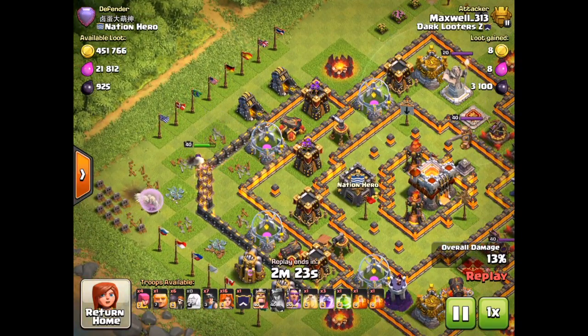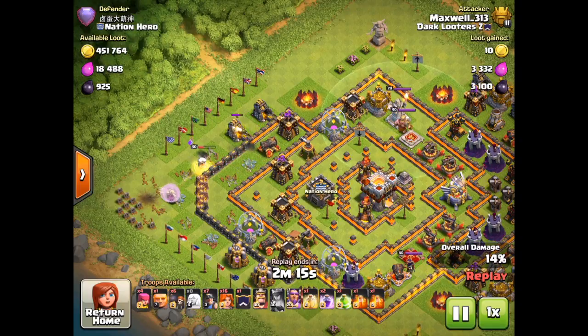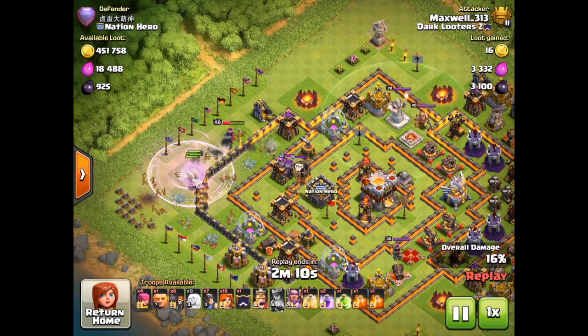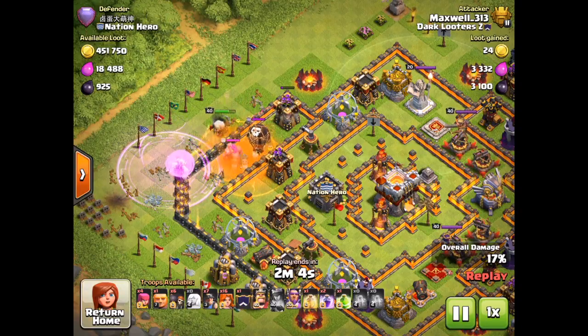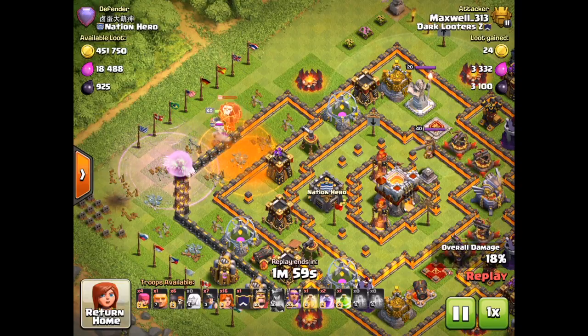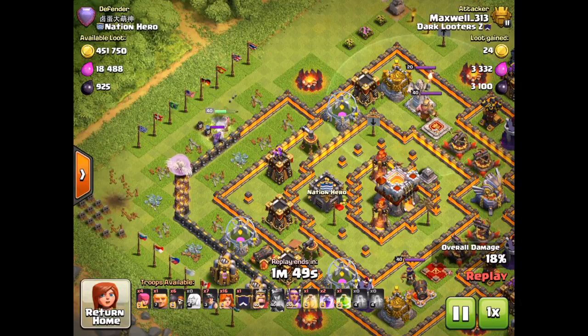The queen is going to walk into range of three point defenses shortly — that cannon and those two archer towers — so I'm going to use a rage spell there to make sure I don't lose her. Rage spell going down, taking care of the cannon. I'm also getting the clan castle lured; I'm going to use the double poison again to kill the balloon and slow down the golem so I can take care of the archer tower before the golem reaches me. The balloon dies just before it hits the queen, and with only one archer tower left I'm not worried at all.